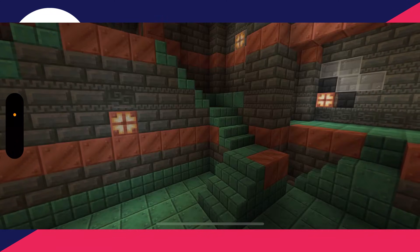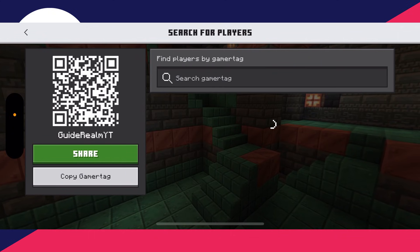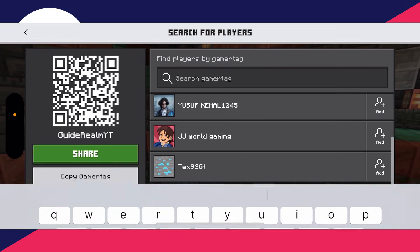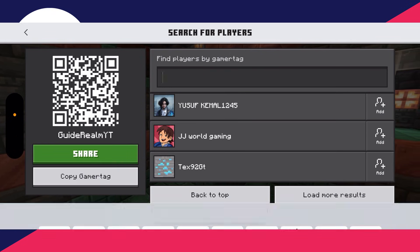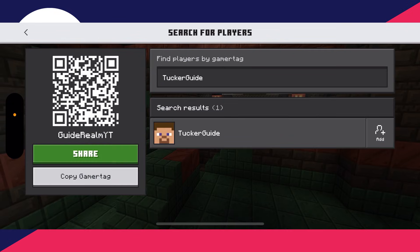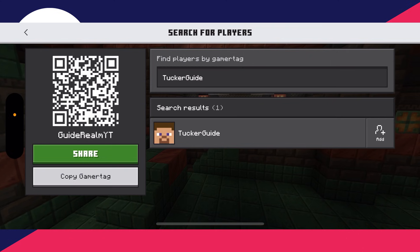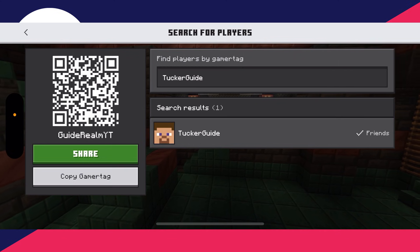We'll be brought back to the friends screen where we can click on Add Friend and type in your friend's gamertag. You'll need to ask them for it — they can come to this same screen and see their gamertag on the left. In this case my friend is called Tucker Guide, which I've searched for, and then I can click Add on the right and we've now added them.